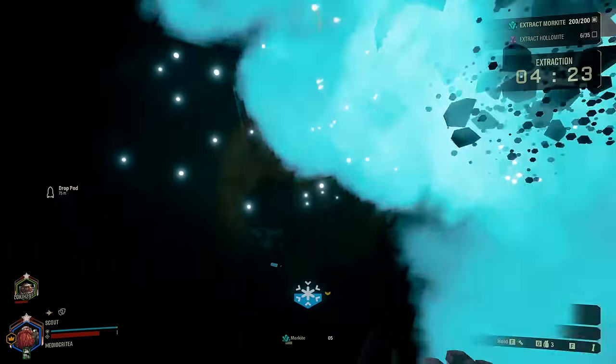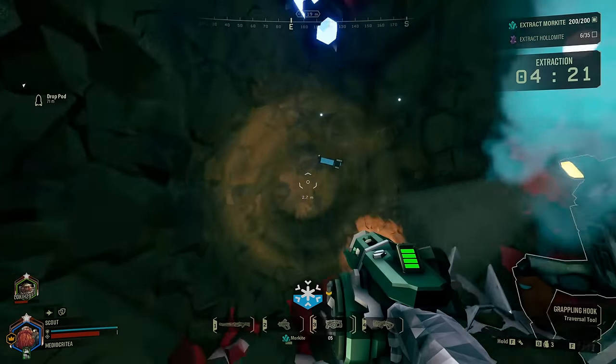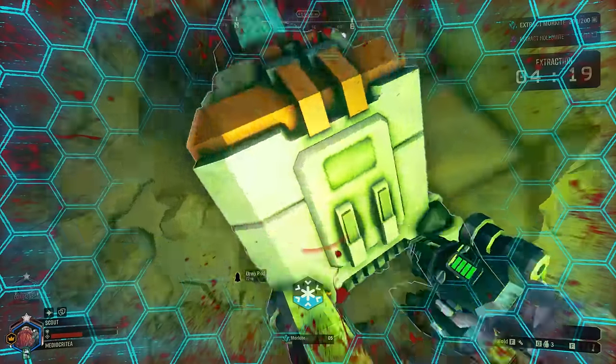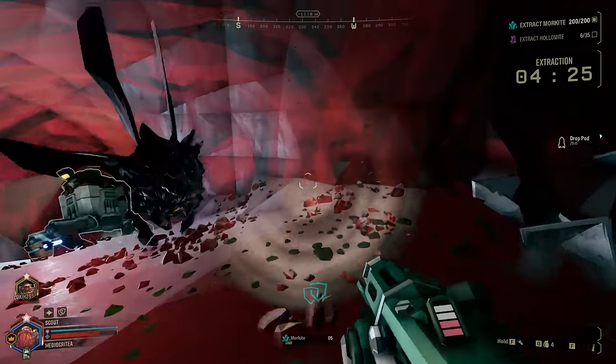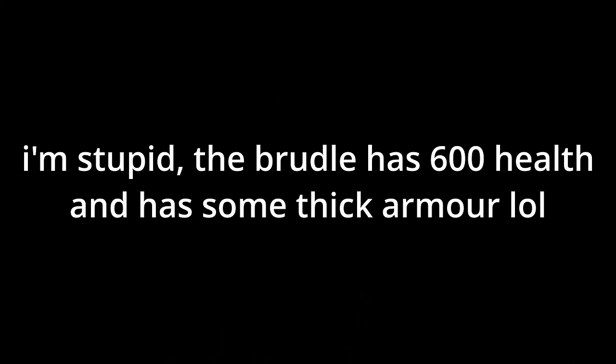The Mactera Brundle is much like the Spawn, just with more armour. These guys have nearly tripled the amount of health — about 600 health each. They're also more aggressive, flying forward and taking all the hits, being the tank of the group. They have the same stats for defense and resistances as the Spawns.